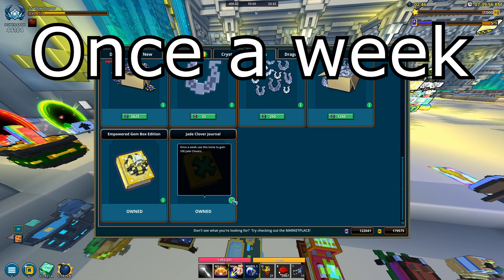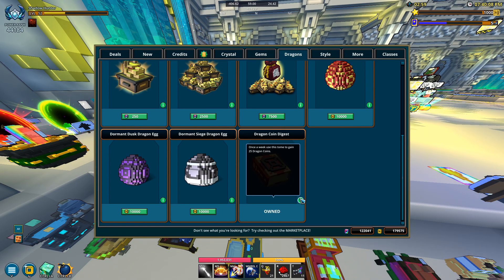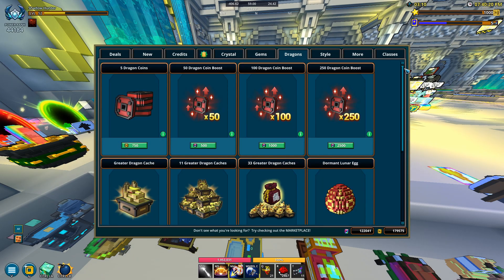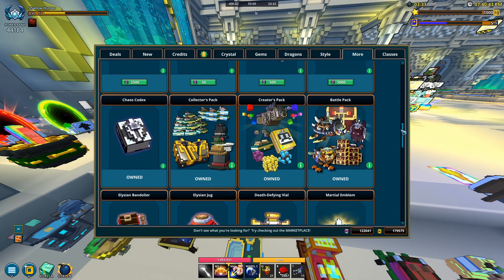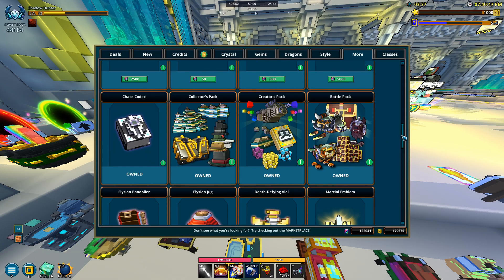In the dragons tab we have the dragon coin digest — 25 dragon coins repeatable once a week. This is pretty good and I highly recommend it especially if you need your dragons, though you do need credits for it. I can't remember if it's available with qubits as well. In the morse tab you can get the chaos chest tome — 10 chaos chests a week every time you charge it.